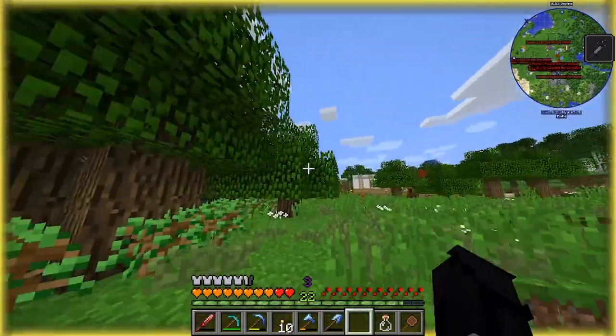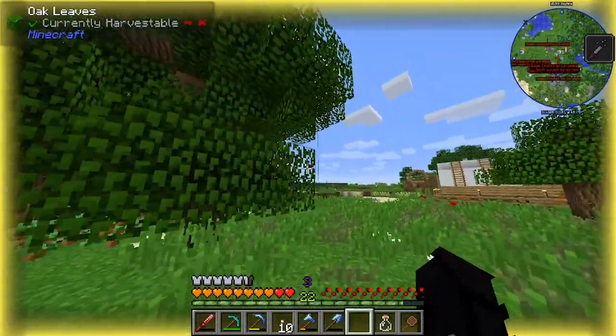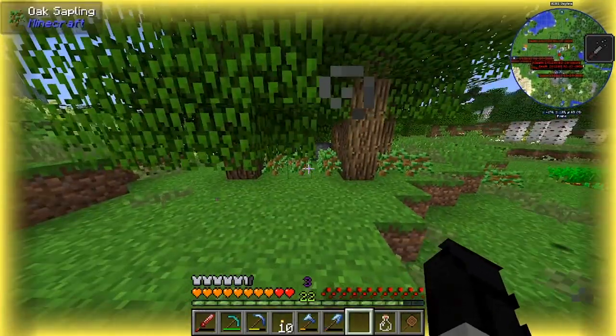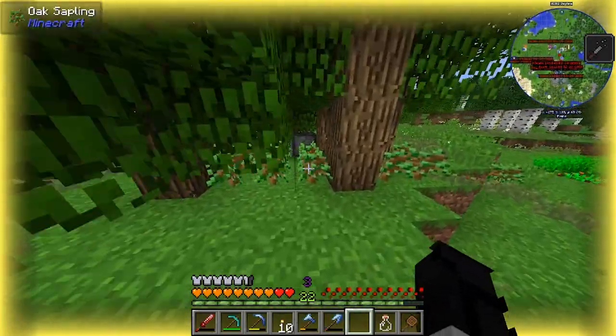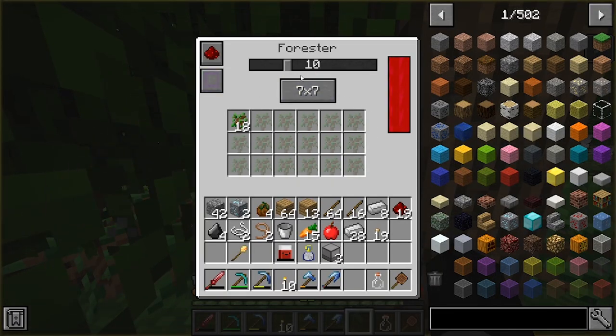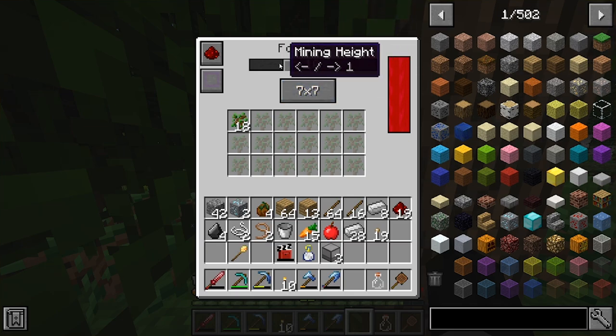I wasn't too sure how to go about it. I was looking around and there weren't too many mods I could see. I think there's like Forestry — I think there's a way to do it with that, I'm not 100% sure. But I settled with Cyclic. Now Cyclic has a forester which you can set the size, so I've got a 7x7 at the moment and it will mine 10 blocks high.